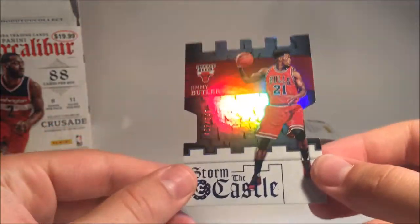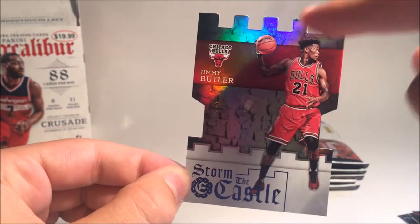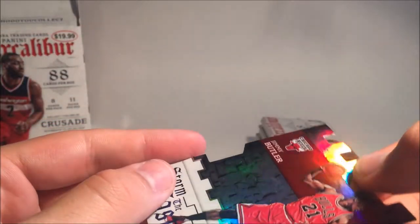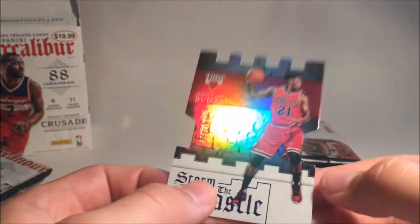Jimmy Butler — Storm the Castle. Oh, this is a cool card. It's got a castle tower cutout, it's actually really cool. Wow, that is amazing actually. It's number two — 57 out of 199. So we got a numbered card, that's cool.